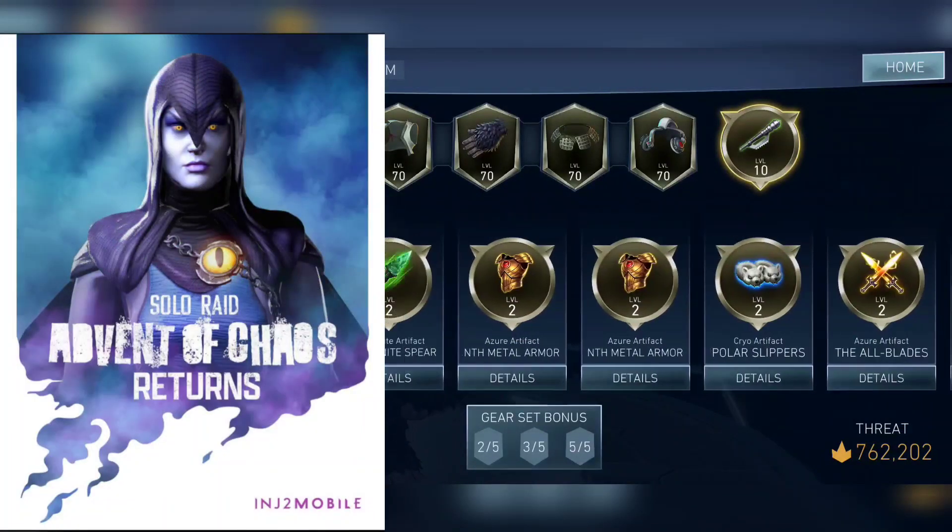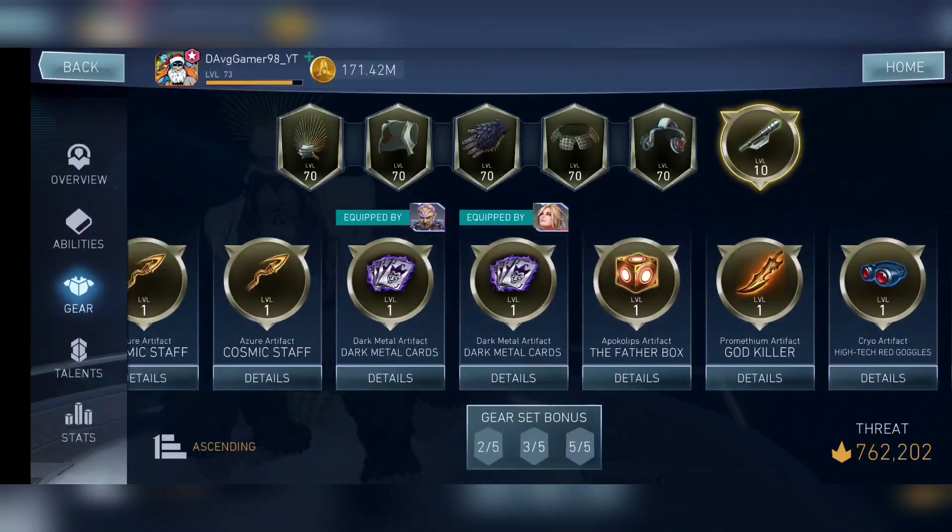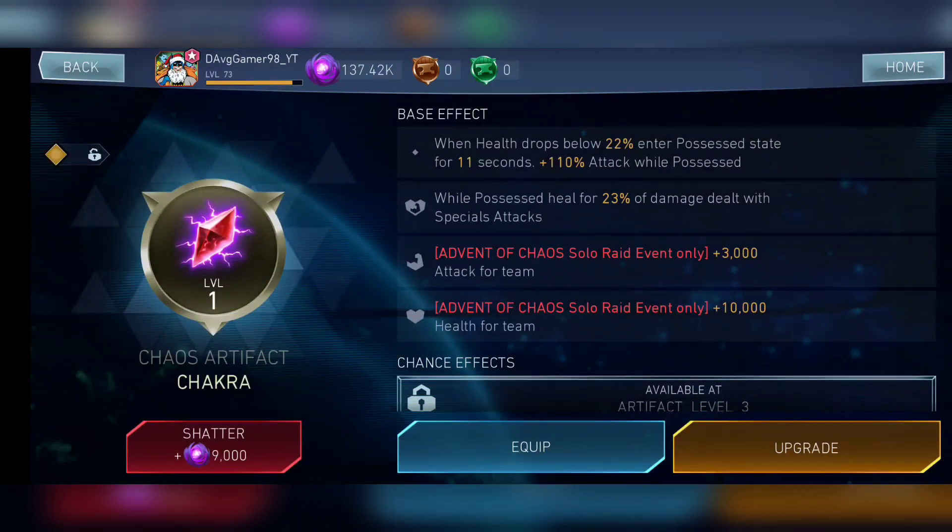Moving on to the next one: Advent of Chaos, where the artifact is called the Chakra. This is again a very terrible artifact. It's the free artifact from the Advent of Chaos solar raid — the Raven solar raid. When health drops below a certain percentage, you gain some percentage attack based on base attack, so it's not going to help a lot. You also heal, so it works similarly to the Kryptonite Spear, except you don't bypass shields. For solar raid effectiveness, it's useful on support characters to give a higher team attack, but overall not effective.